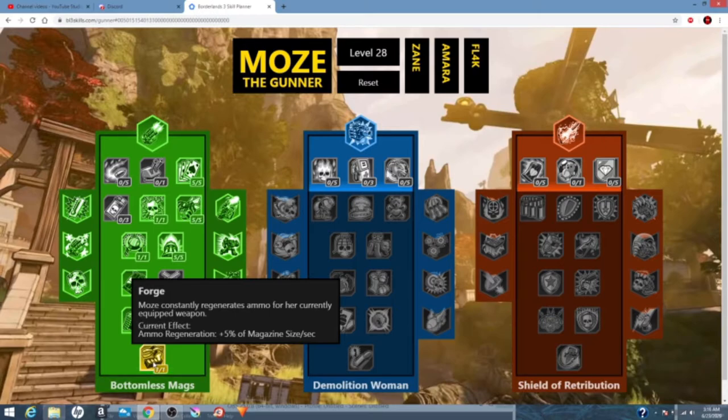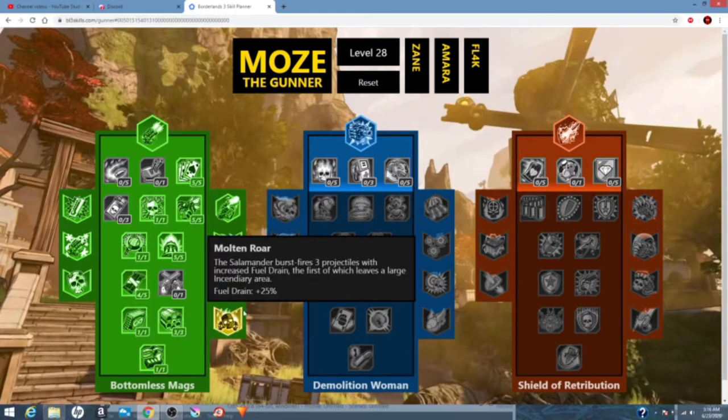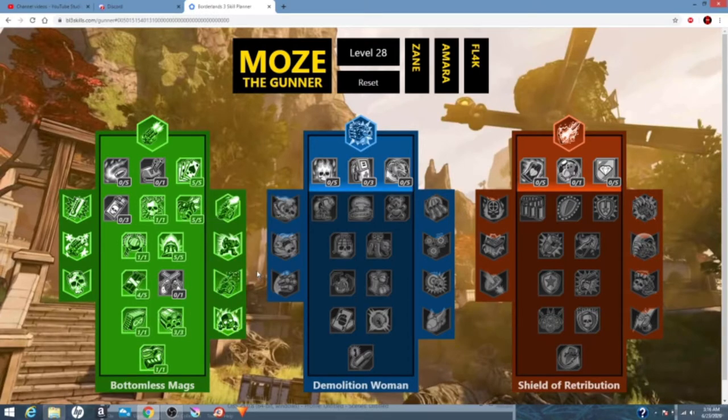We're going to put one in Phalanx Doctrine — kind of the same thing as Redistribution. Slow regen, but we still get the regen, so it's very helpful. But that's it for green tree.